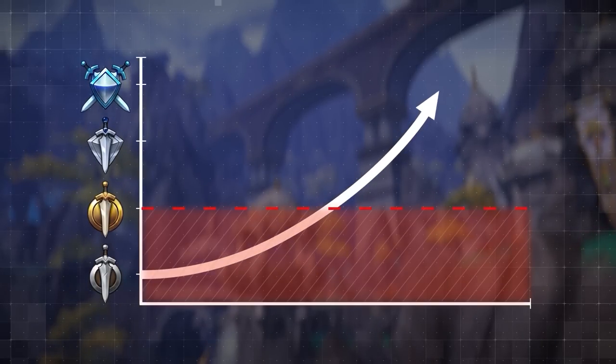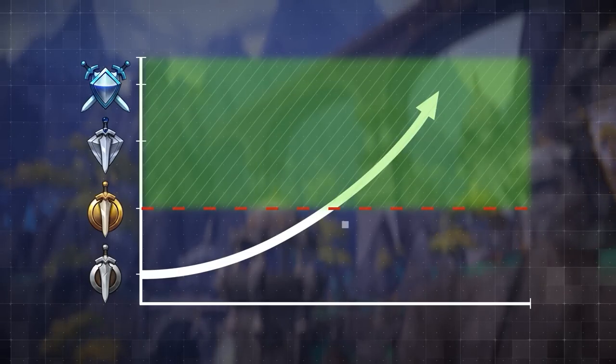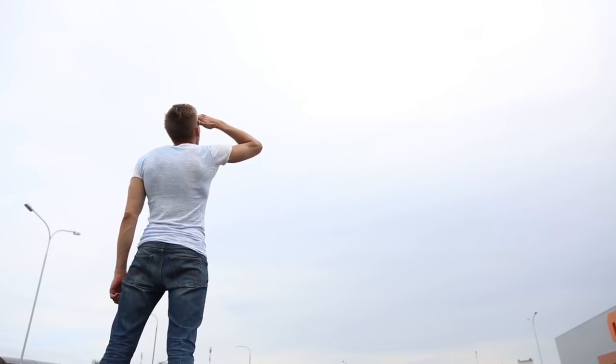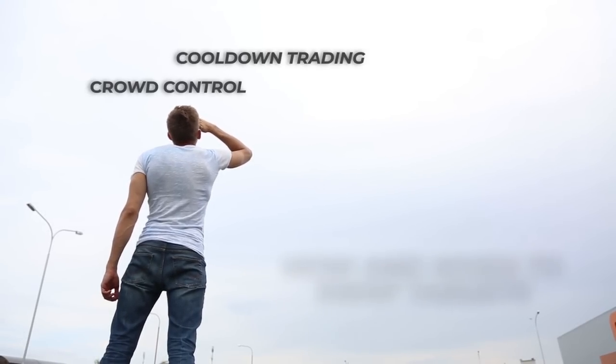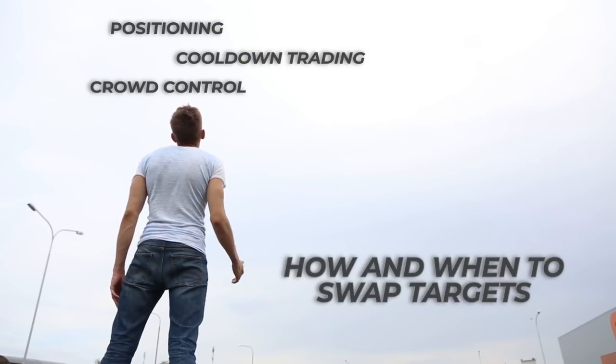We already showed you what to do if you're stuck below 1500, but now we need to figure out what to improve if you're stuck here. There are some obvious choices like CC, cooldown trading, or positioning, but there's something simpler that always gets overlooked: knowing how and when to swap targets.